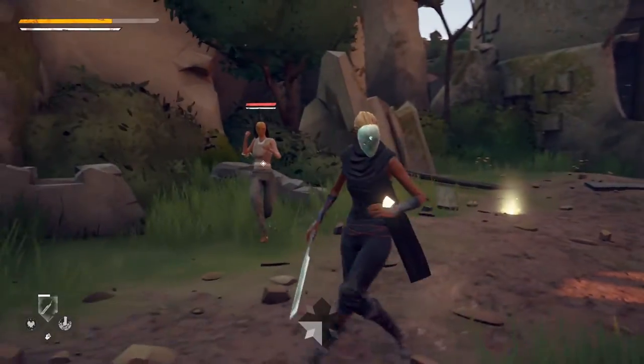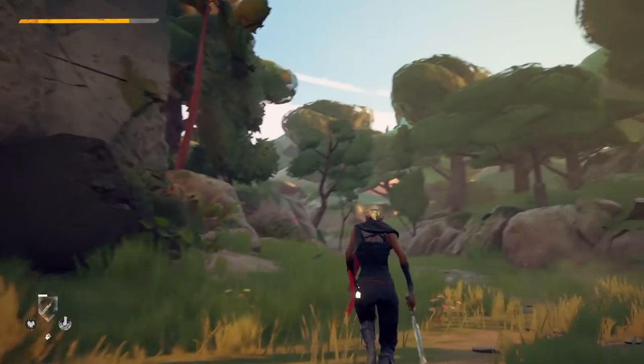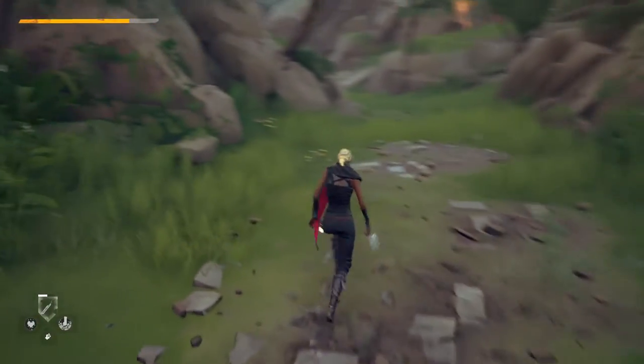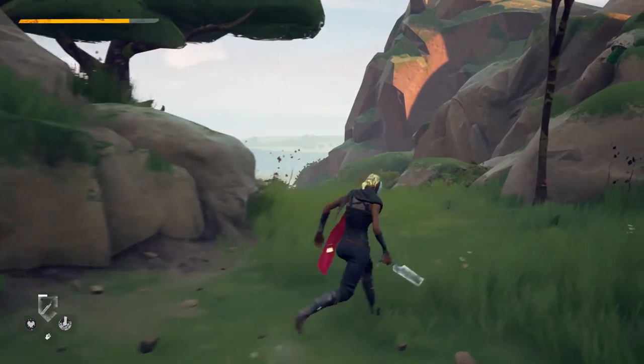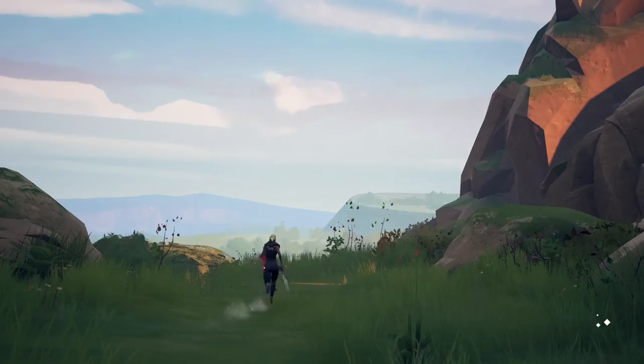Weapons do more damage, but they can be temporarily disarmed. So pulling a weapon in combat usually gives an advantage to the player, but can also be dangerous if your enemy gets very offensive, disarms you, and picks up your weapon.